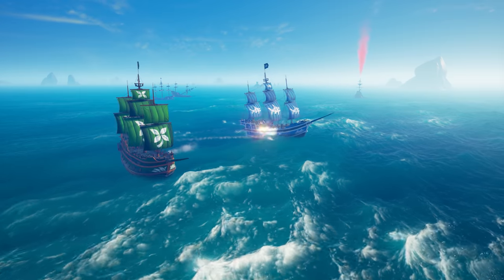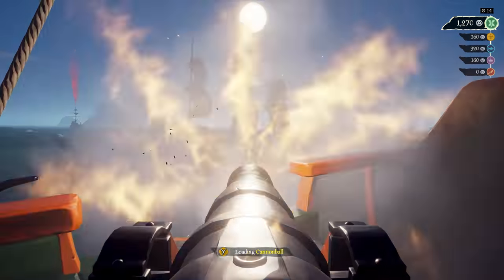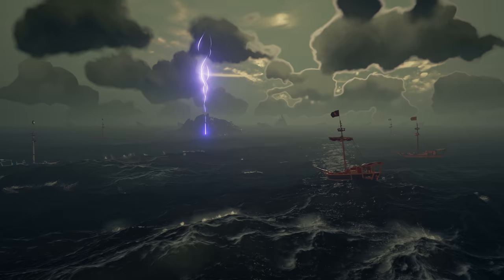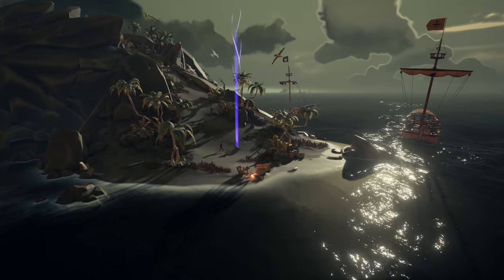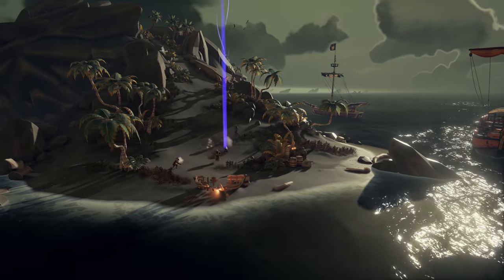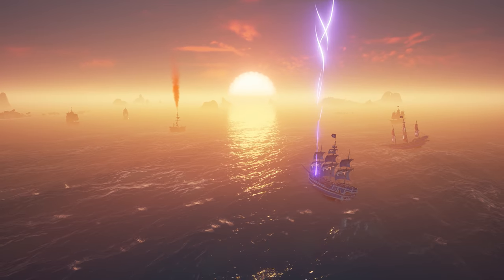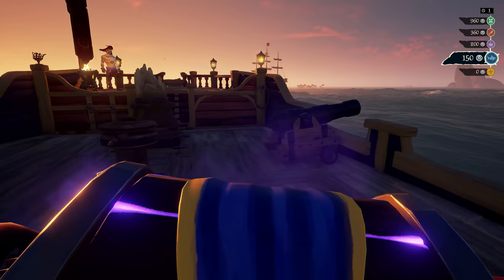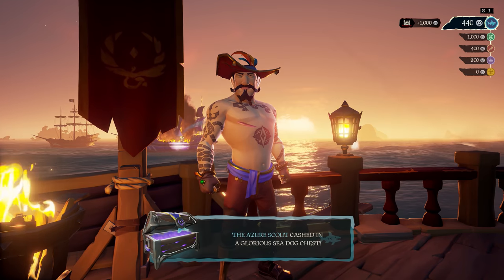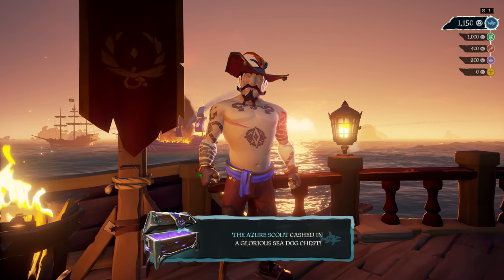And in the arena, our explosive competitive mode, we've overhauled your matches to make them even more action-packed. The old treasure maps are gone, now replaced by a single chest marked by a Sea Dog beacon. With only one cash-in location, you'll have to battle hard to secure victory. And there's no time to waste either, with each contest now slashed from 24 to 15 minutes.